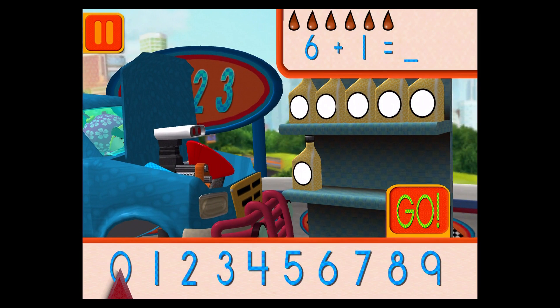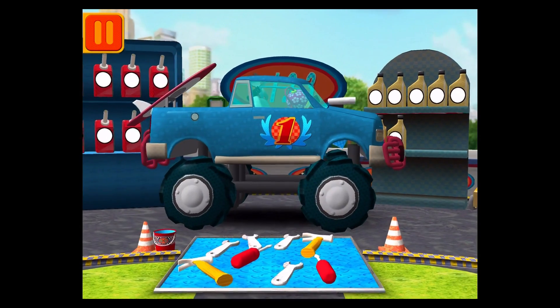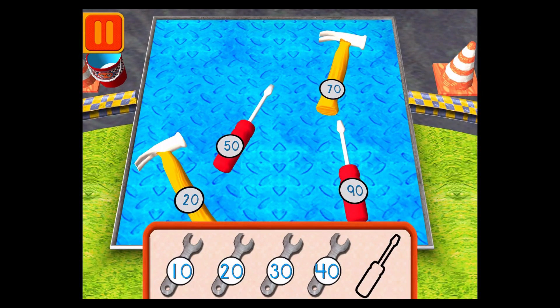We had six cans of oil and we added one. How many do we have all together? Drag the arrow to the total number of cans and press go! Good! Next! Help Bot sort his tools by tens! Drag the tools into the correct order from smallest to largest number! Good! Next!